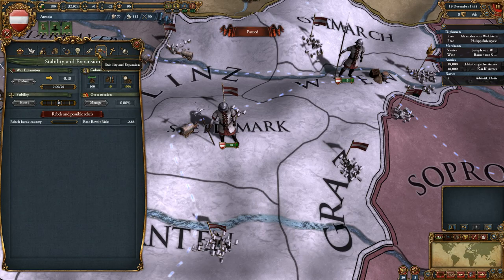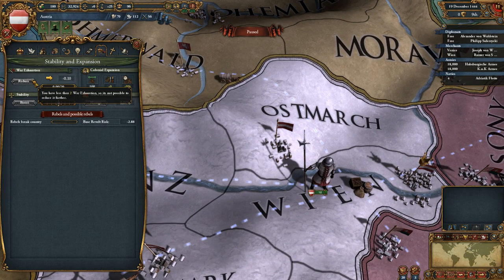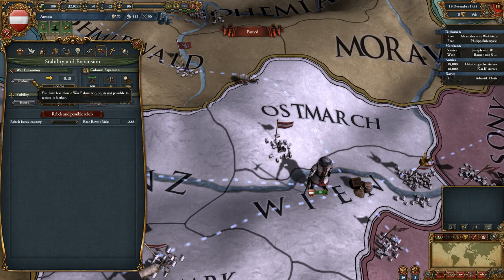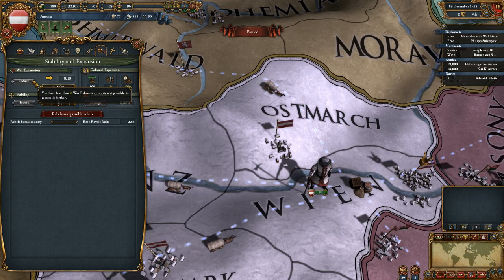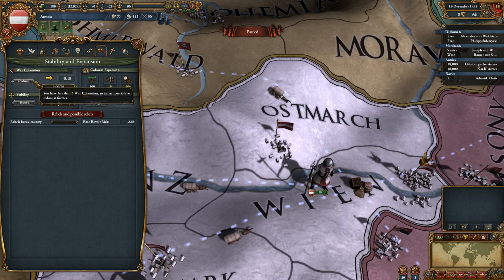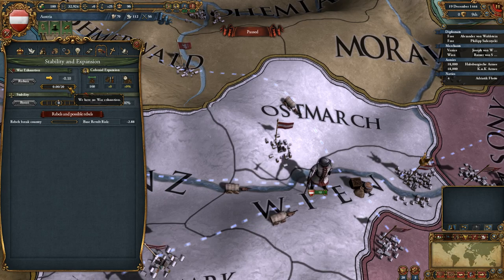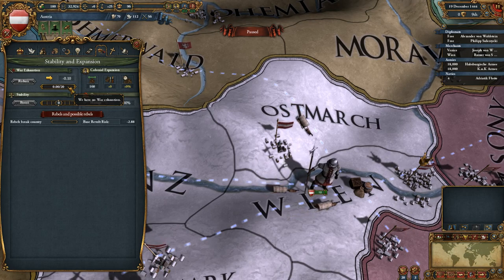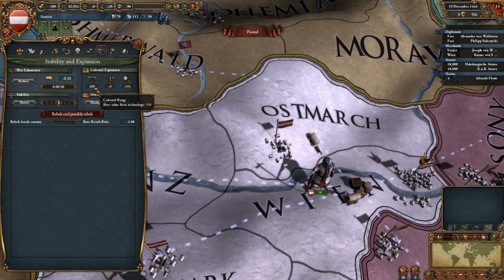War exhaustion — it's not really about how long you're in war; you can have a long war and not build up much exhaustion. It's really based on how many losses you take. If you have a hundred thousand army and lose them all, your war exhaustion will skyrocket. You can use diplomatic power to lessen it by two points. I think I got to 10 as England and the amount of revolts was unbelievable. Here's colony expansion: the range shows how far you can colonize — we can only go 160 miles from any territory.